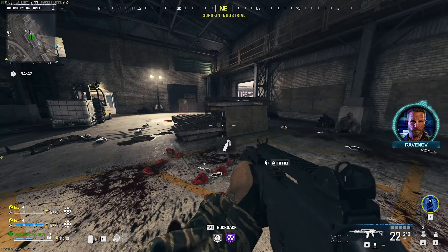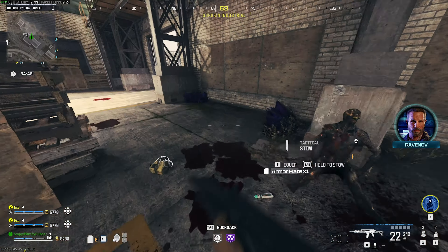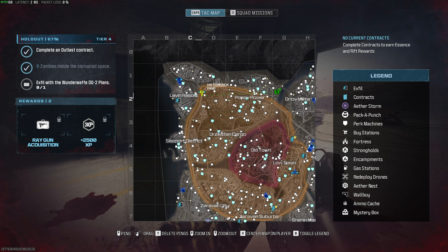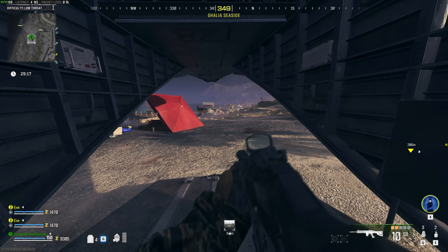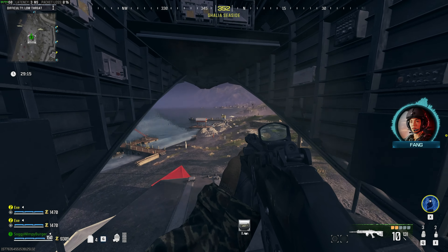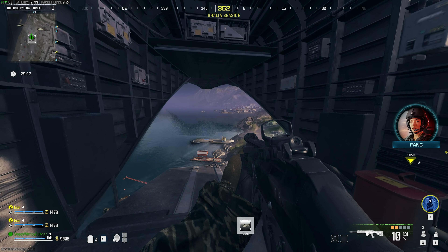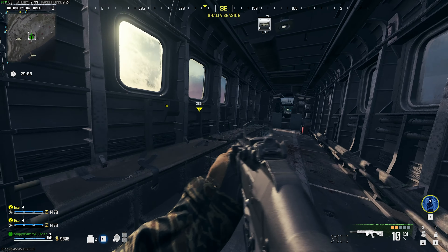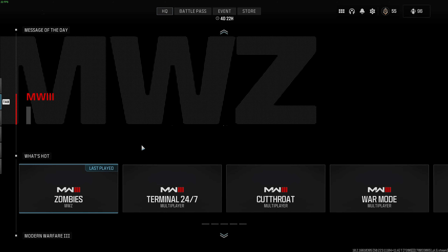I wouldn't recommend spending any money or bringing in any items, really. You just need to get this done and get out in order to continue. We'll mark the closest exfil, head across to it, and leave. We'll extract with the item on us, and just like that, we should have holdout Tier 4 complete. Super easy. Thank you all for watching — my name's been Troubleshoot, and I'll see you all next time. Ciao.